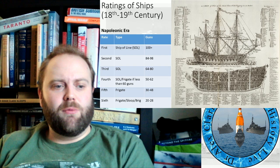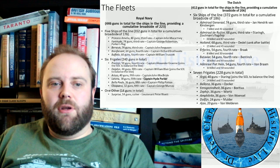So, the fleets involved — this is going to be a complicated one. The Royal Navy has 446 guns in total for ships of the line, providing a cumulative broadside of 223 guns. However, this outnumbers the 412 guns in total for ships of the line, providing a cumulative total of 206 for the Dutch, who are escorting a convoy. Both sides are sort of escorting convoys home — one's coming back from America, the other from the Dutch West or East Indies.